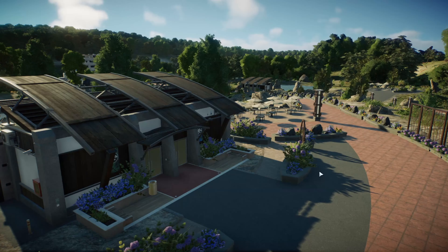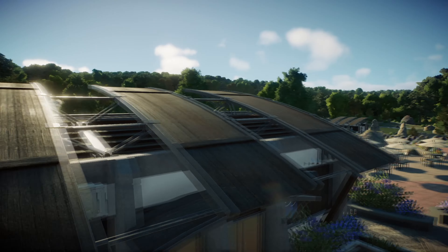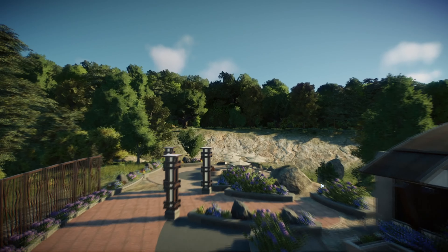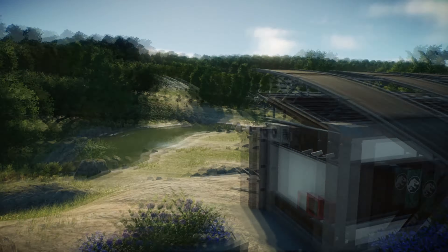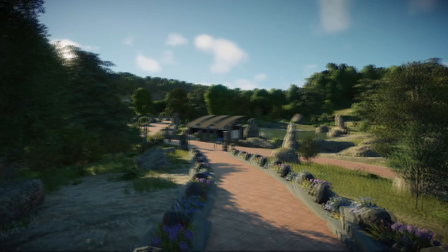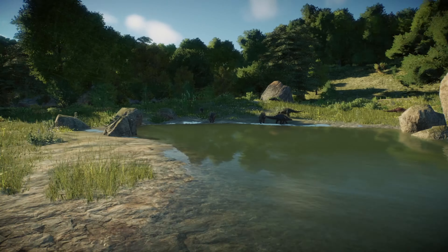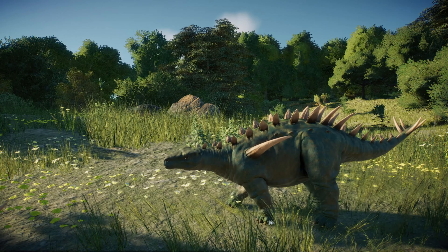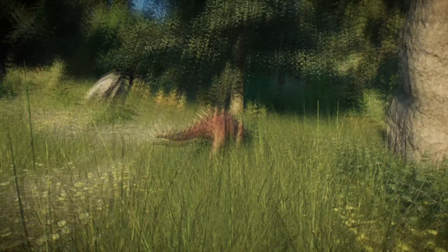You can actually see the warehouse from up above. There's also a guest section with chairs, and I added the new amber. Let me get down from this side - here we have a similar enclosure.